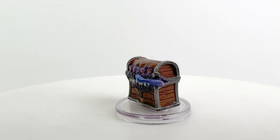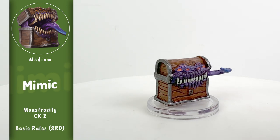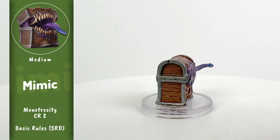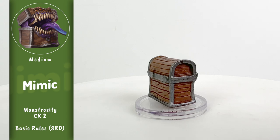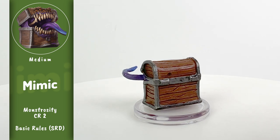As I mentioned, there aren't a lot of Mimic stat blocks in 5e right now. That's reflected here with the limited names these minis are given. Among the seven minis included in this set, there are only three names on the bases: Mimic, Juvenile Mimic, and Giant Mimic, mostly based on their base sizes.